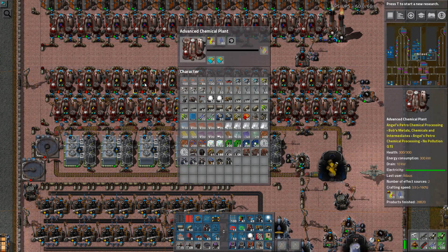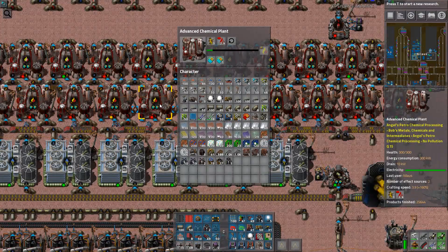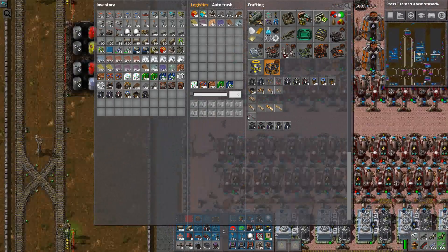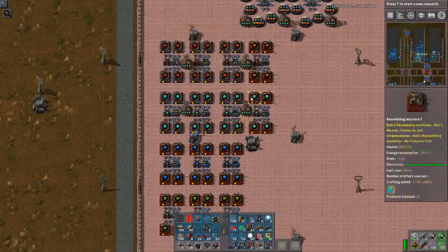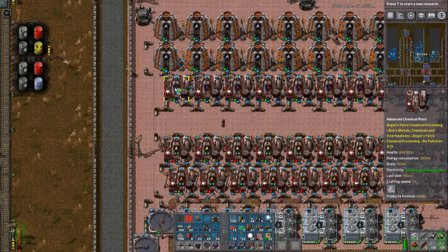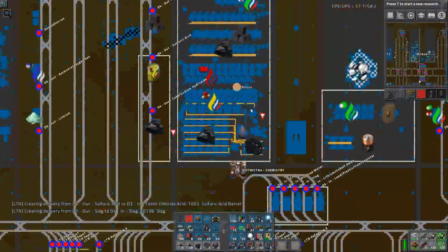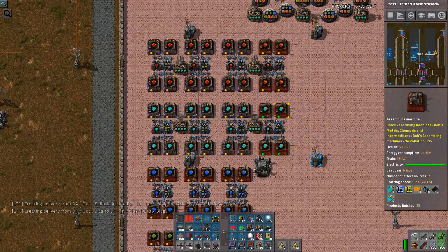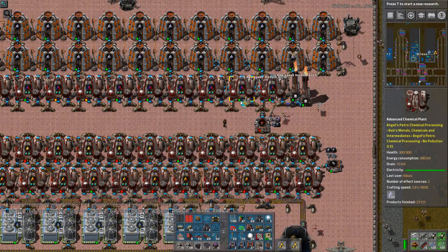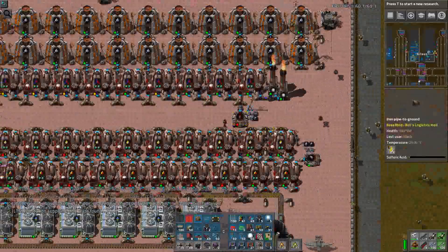Why are you so empty? Because you're not getting enough sulfur dioxide gas. Why are you so empty? Because you're not getting enough oxygen gas. So what needs to be upgraded is here. I can't believe I'm not producing them. These are air filter mark 1s.